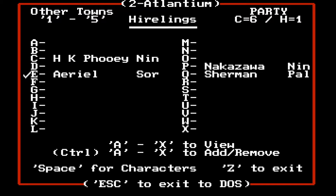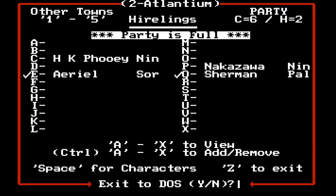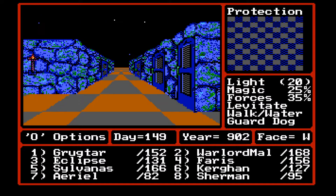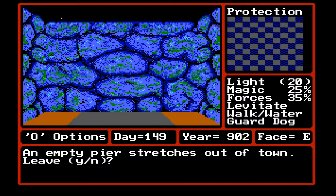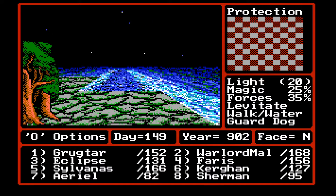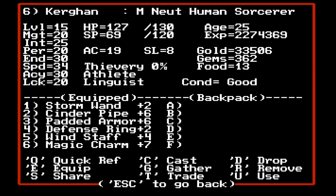Actually, I can transfer the items later. So I think I'm just going to grab Sherman, and let us go back to save first. I still don't know when it saves exactly — does it save on exit? Save on entrance? Now let's go ahead and cast our Fly Spell out to Castle Pinehurst.